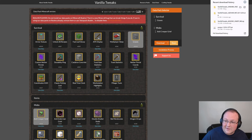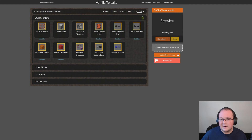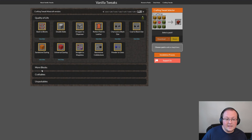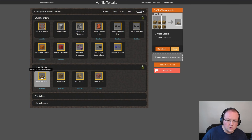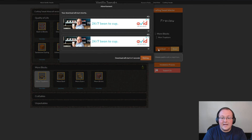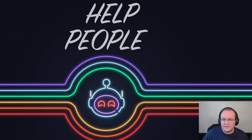Our data packs are now downloaded. As soon as the ad was done, it closed and the download began. If we go back to the homepage of Vanilla Tweaks, there are also crafting tweaks, which are also data packs installed the exact same way. I grabbed a simple one called More Trapdoors. Same process — select it, click download, and the download begins automatically. Now all of our data packs are downloaded.